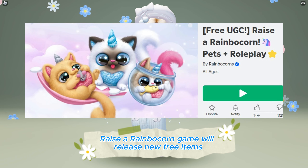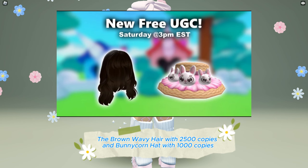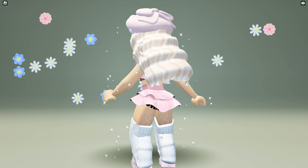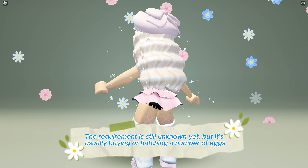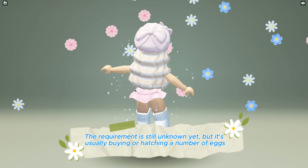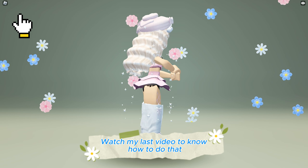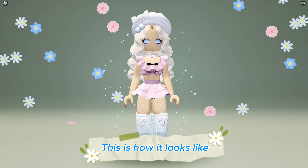Raza Rainbow Corn game will release new free items: the brown wavy hair with 2500 copies and the bunny corn hat with 1000 copies. It will be released on Saturday at 3 o'clock PM EST. The requirement is still unknown, but it's usually buying or hatching a number of eggs. Watch my last video to know how to do that. This is how it looks like.